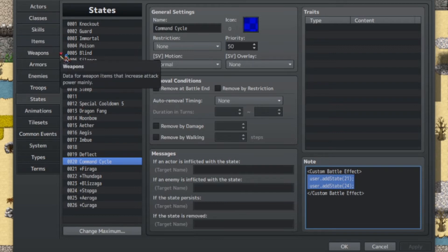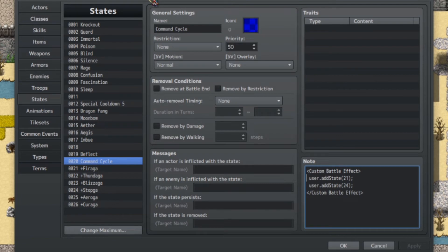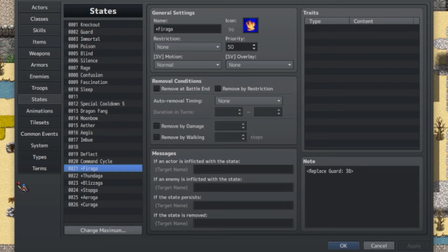Now we'll talk about the first variant, which is more complicated but looks nicer because we'll be replacing an actual command in the actor's command list using Weapon Unleashed — replacing the Guard command. We've got to go over our states: the Faraga state, the Dundaga state, and the Blazaga state, which I'll refer to as Fire, Thunder, and Ice. Each of these states simply has note tags that say to replace Guard with the particular skill each corresponds to. Skill 38 is our Fire skill, 39 is Thunder, and 40 is Ice.